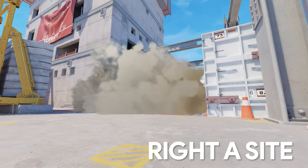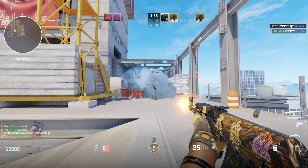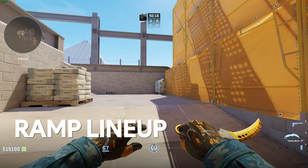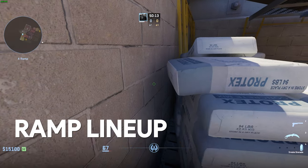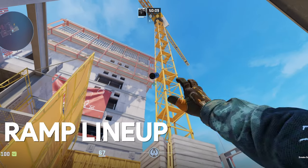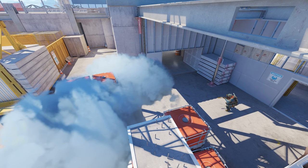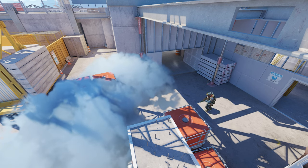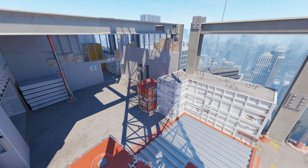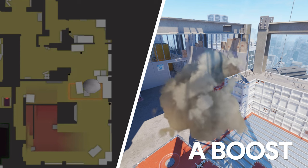Smoking the left side will let your team freely attack from elevator and clear if someone's holding. The second part of a perfect A site execution is the right side smoke. This lineup combined with the left side smoke will shut down any players trying to contest the site. After your team pushes, line yourself up with the left side of the second stack of sandbags, turn around, and aim up at the second edge of the red scaffolding. Do a simple left click and you should have your right side smoke.